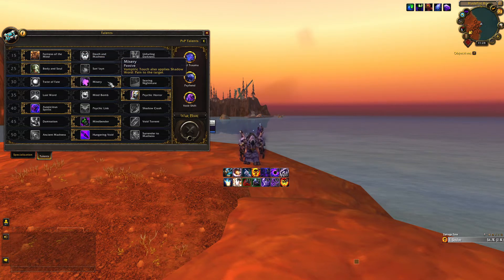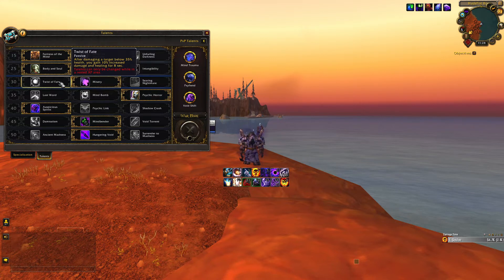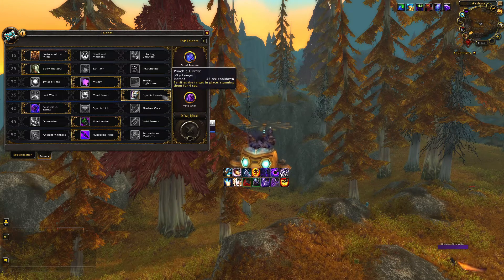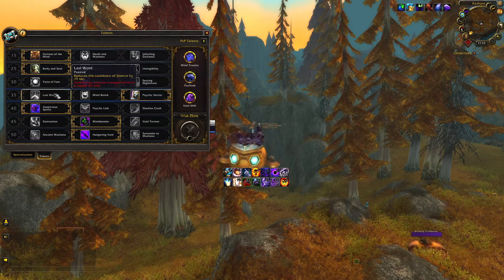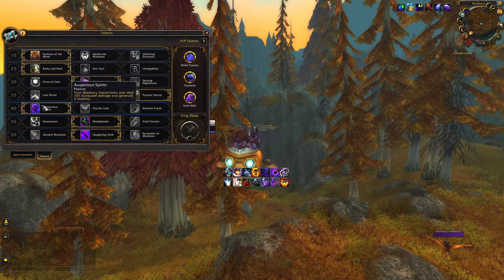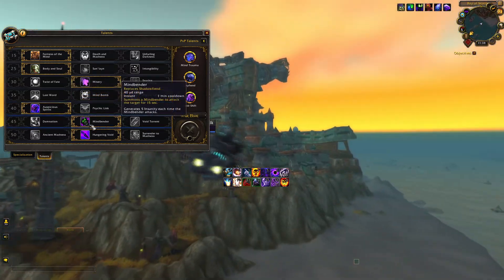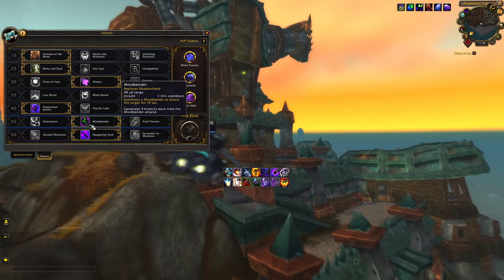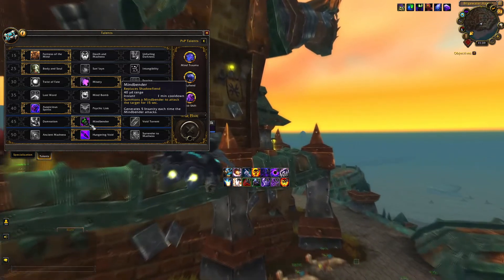For row 3, Misery is the superior choice, but you can also consider Twist of Fate for some extra single target damage. Moving into row 4, you have two solid options: I personally use Psychic Horror for extra utility, but you can consider Last Word as well for a reduced cooldown. For row 5, the only good option is Auspicious Spirits. For row 6, Mind Bender is the best choice, providing solid damage, Insanity gain, and a reduced cooldown for Shadow Fiend.